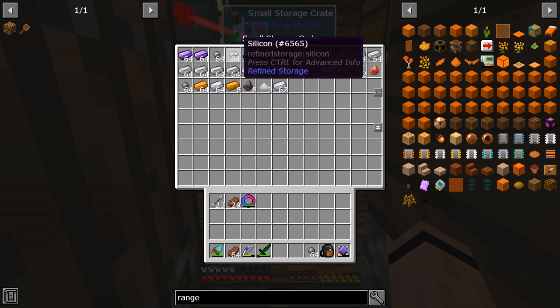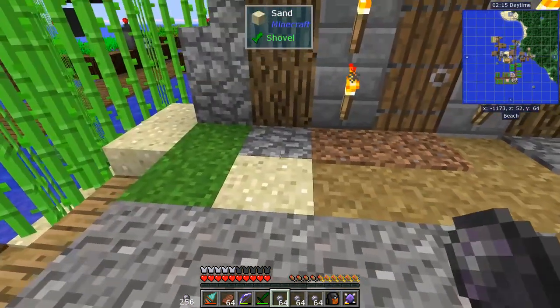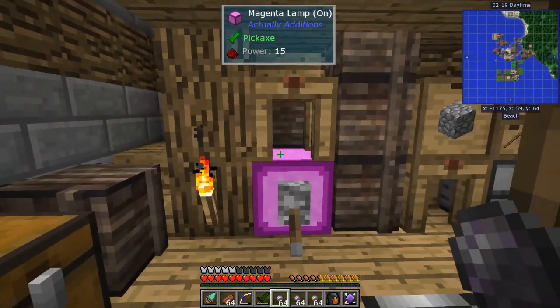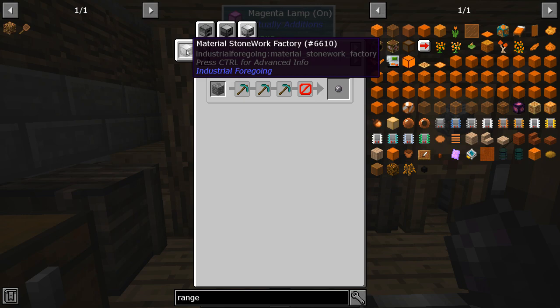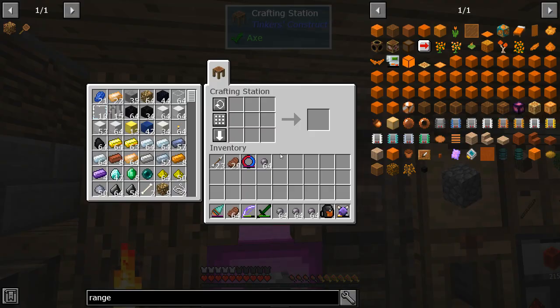I want to work on Refined Storage today. I've gone ahead and already smelted down a bunch of nether quartz — that's why I was hunting it so much — so we could have the silicon, because this is the recipe for silicon. We'll get one of those special machines real soon, but I just wanted to rip out a couple to get Refined Storage kind of online.